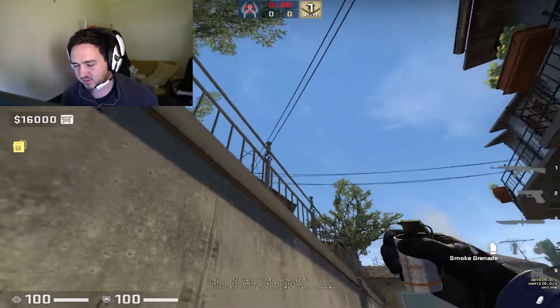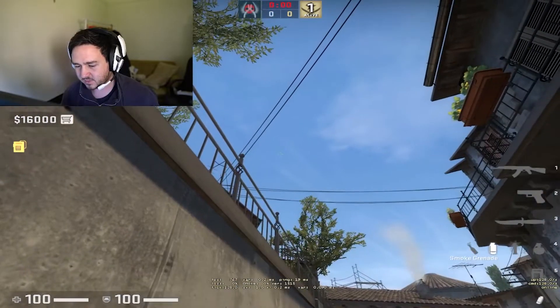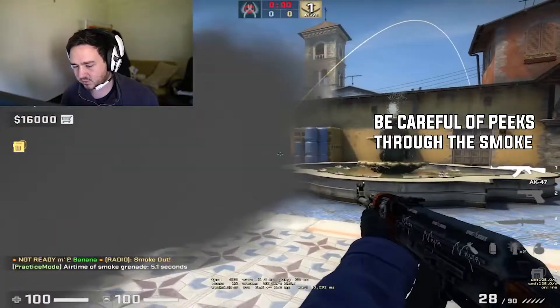I think the standard stuff everyone should know is just the coffin smoke. You just do this thing in line with that height — it's just a left click. That'll just smoke off back here, and then they can always peek through like this.